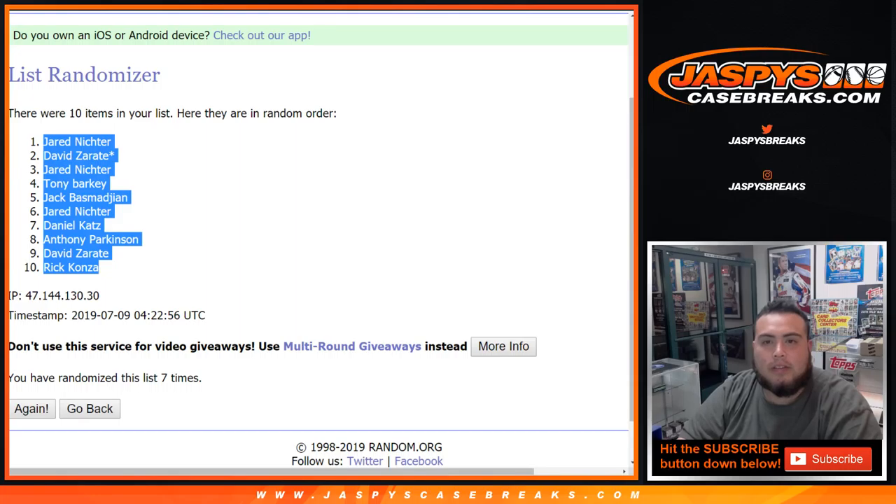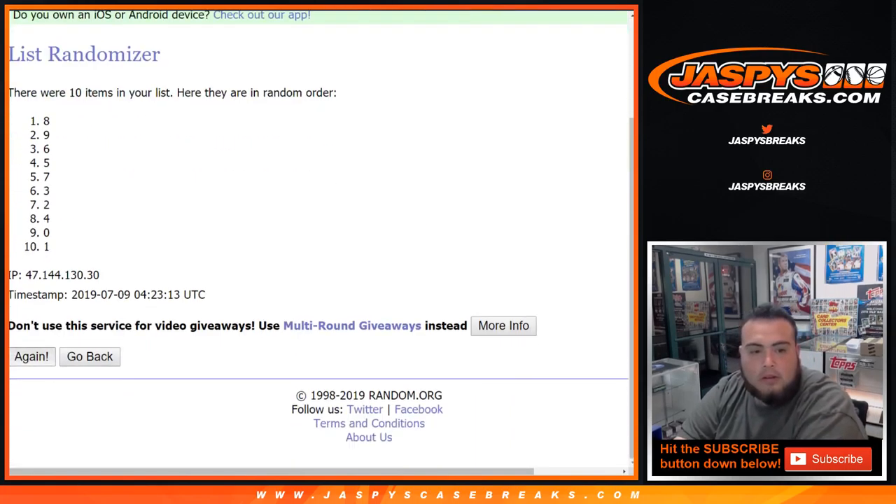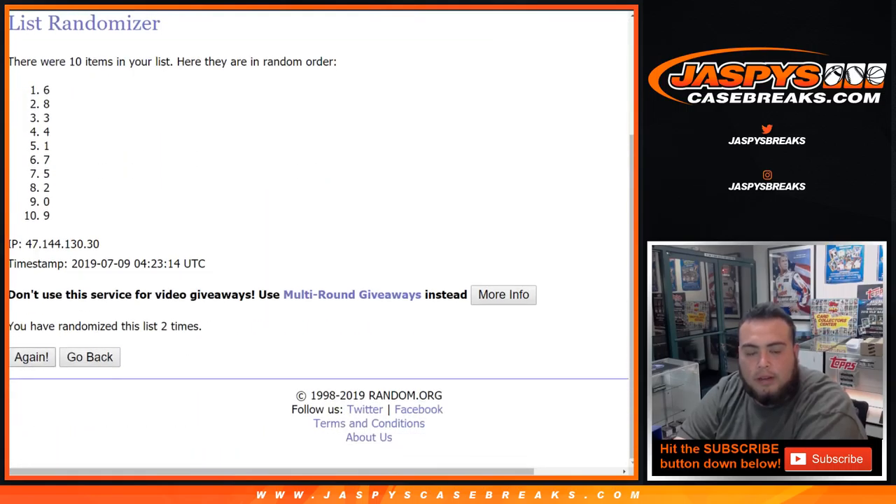And let's go 7 times here for the numbers. 1, 2, 3, 4, 5, 6, and 7. 7 times, 0 down to 7. 1, 2, 3, 4, 5, 6, and 7.